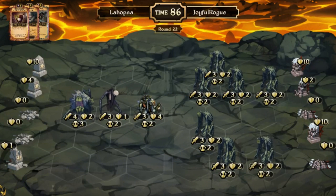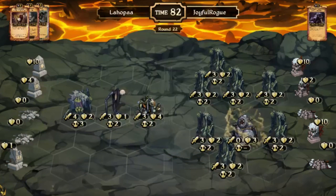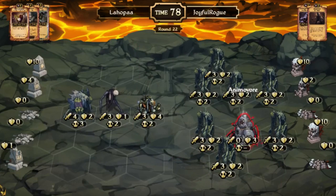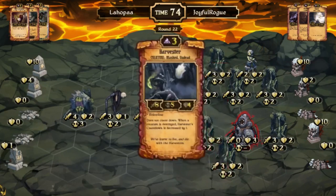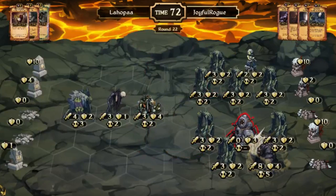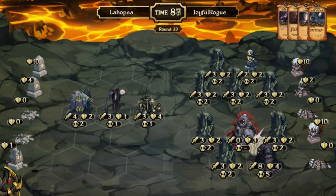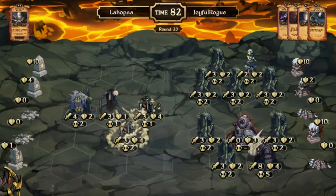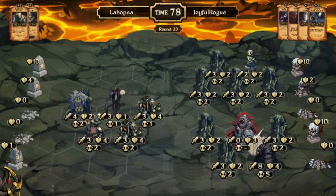Every turn, L'Hopa crosses his fingers, because there's a variety of cards that Joyful Rogue can play to win the game, with a one-health idle sitting down there. L'Hopa figures his only chance at winning is to just keep filling up the board, so he puts more units down and hopes for a breakthrough.